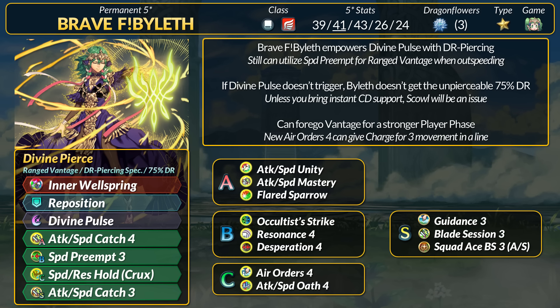For a new skill, Air Orders is coming with the new banner. It's basically Honed Fliers with 2-space buffing range and it works on the user. It still grants the regular warp status, and now it adds the Charge status. This means ranged fliers like Byleth can get 3 movement, at least in a line.